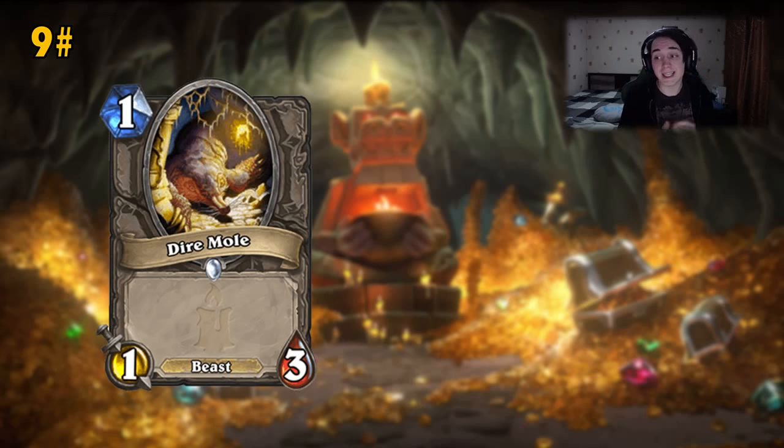From experience, all the 1/3 minions are very impactful in the game — for example, Mage has the Mana Wyrm, Warlock has double 1/3s with the Voidwalker and the Imp. Those are very nice cards to contest the turn 1 and turn 2 plays of opponents. Plus, if we include this card in decks that have synergy with Beasts since it has the Beast tag, it becomes very, very powerful.